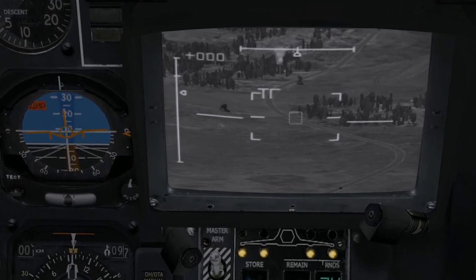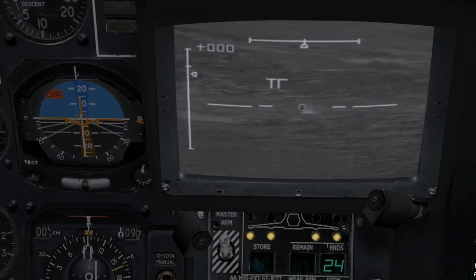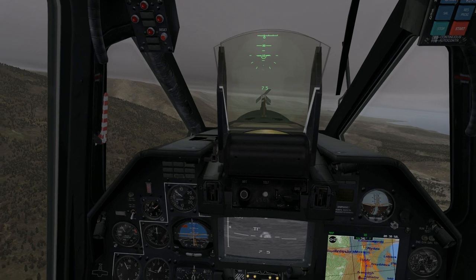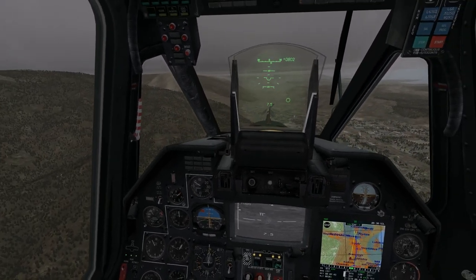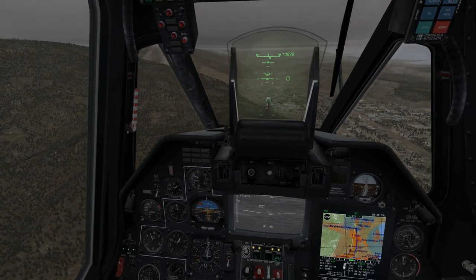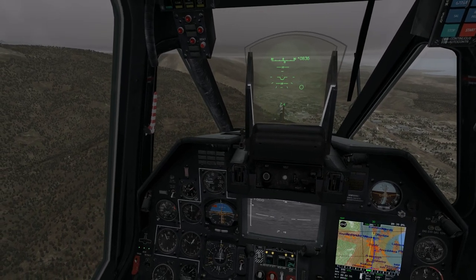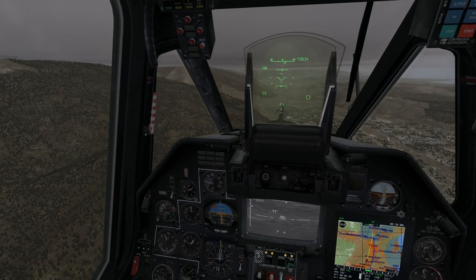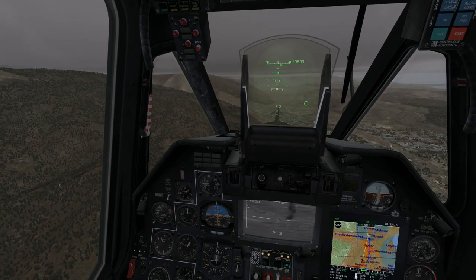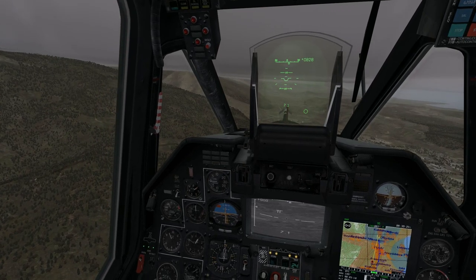I can see two tanks. Let me zoom in on this one and see if he's in range, if he'll let me lock him. It's not going to let me lock him, so I'm going to get out of the hover because my hover position isn't good enough. I'm going to slowly move forward a little bit and cut back on my collective so I can maintain zero climb/descend. I want to get to the point where I can lock him, and I'll keep trying as I move forward very slowly.